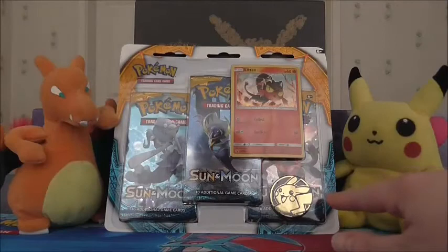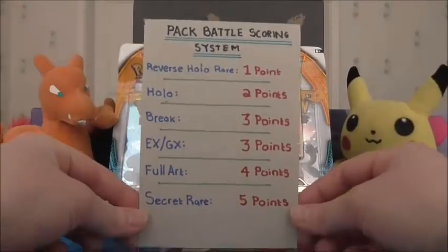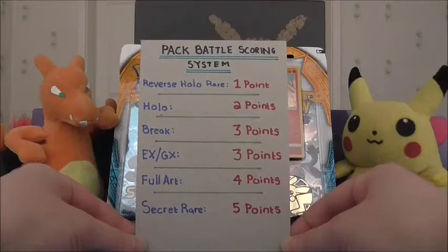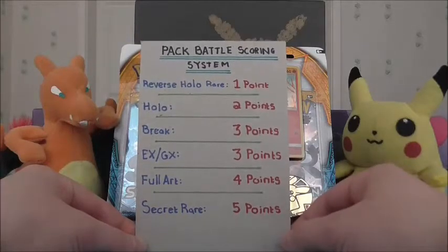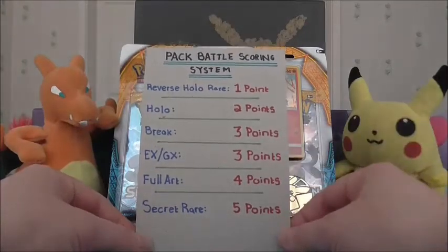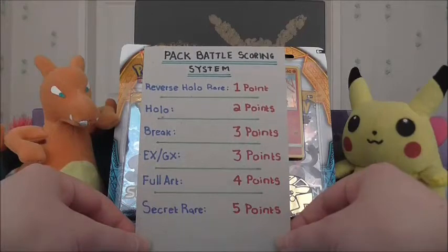This week we are using Sun and Moon as our packs, so as last week I will just explain the scoring system. We're using a standard scoring system: for a reverse holo rare it is 1 point, for a holo it is 2 points, for a break it is 3 points, for an EX or GX — it will be GX in this case — it's also 3 points, so there won't actually be any breaks in these ones. For a full art it is 4 points and a secret rare is 5 points.